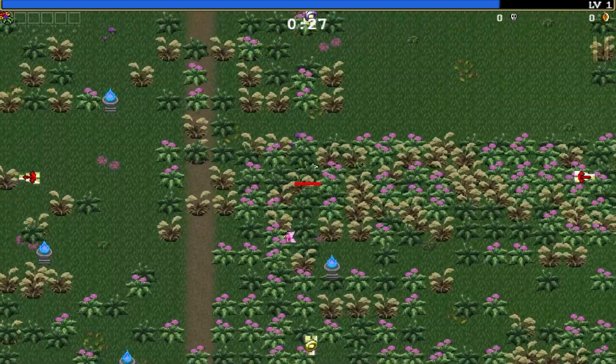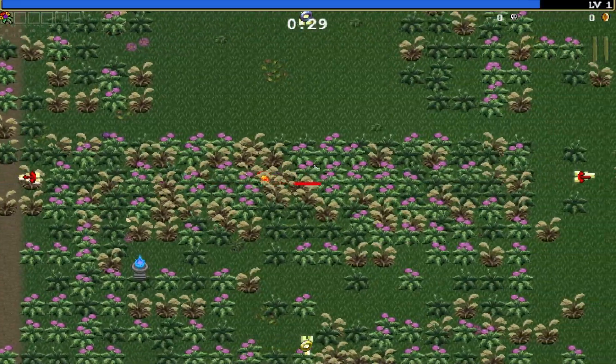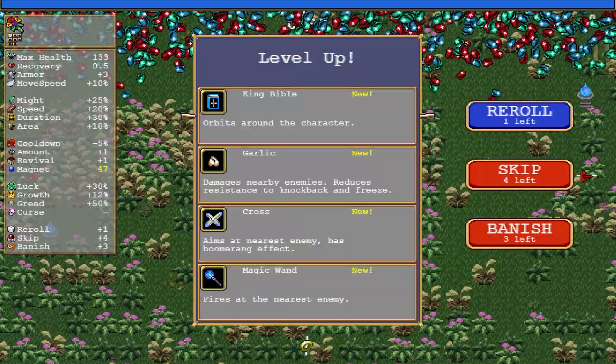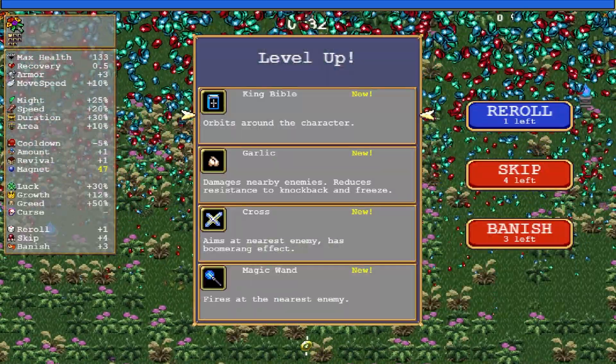Once you have successfully healed the plants for the needed amount, a short jingle will play as usual. I recommend you play with Sound On, as the jingle is the only indication you will get that you have unlocked Pepino.